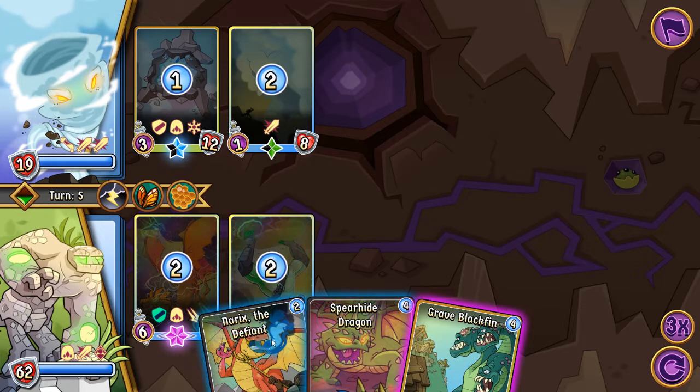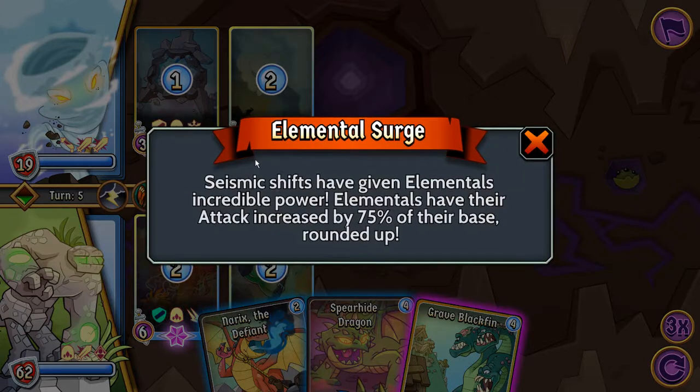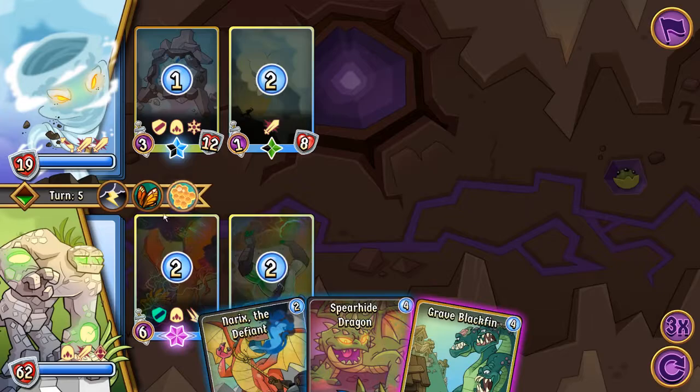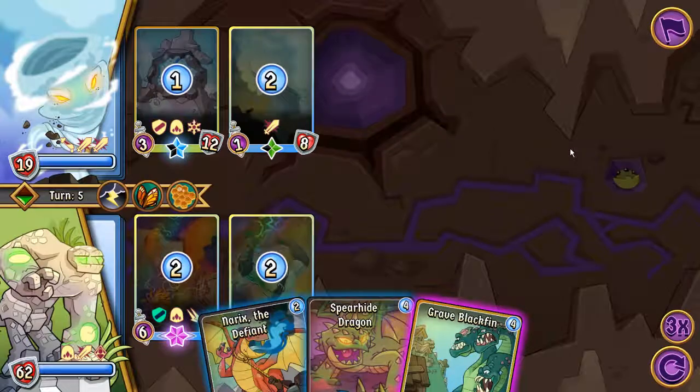Narix is a special unique card you buy in the shop as an egg and power up separately — he can't fuse. I've only gotten him to epic. He's mainly in this deck because dragons used to be boosted. Right now elementals are boosted and get 75% increased attack — the Glass Titan qualifies. Insects are also boosted, gaining venom which causes additional damage from all sources. I don't really have any insects yet though.